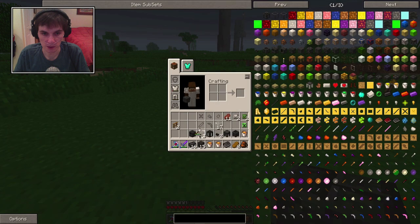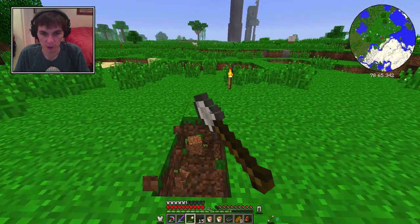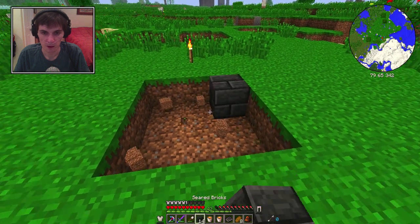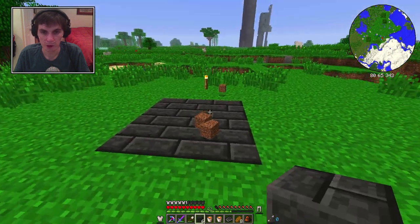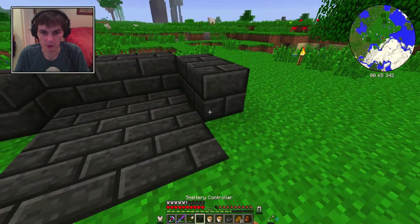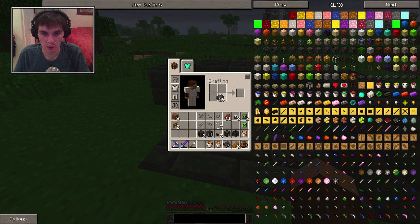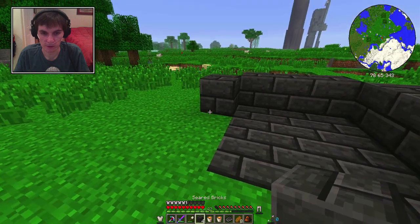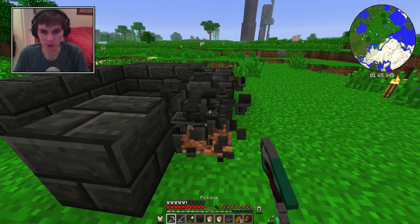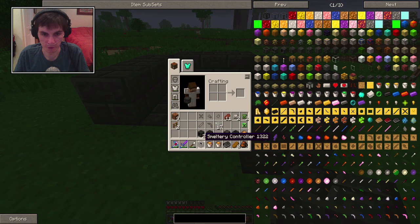So we're going to get out our shovel and we're going to make a three by three here. There we go, and then we'll just fill this in like so. This is where our ores are going to sit. We'll bring these across here like so. Hopefully we have enough - that doesn't look like it. Wait, what in the world? That's my smeltery drain - no no, you go right there. Actually, we have just enough, that is perfect.